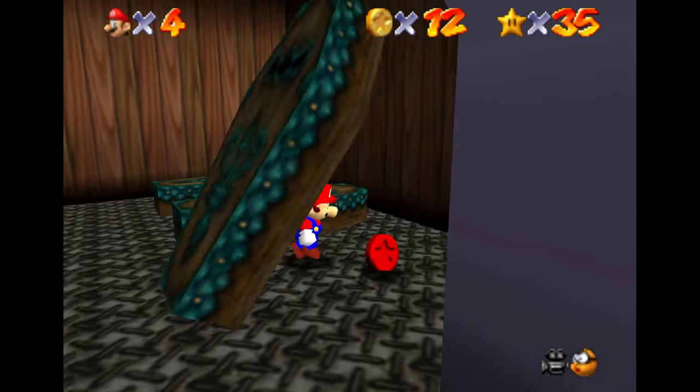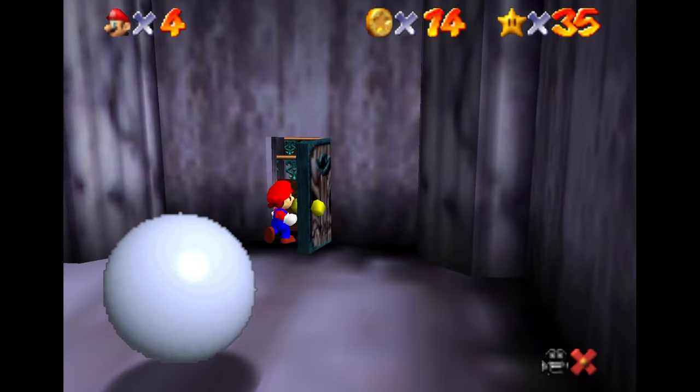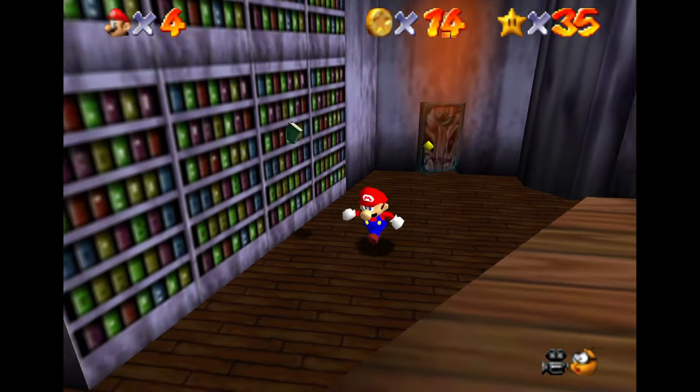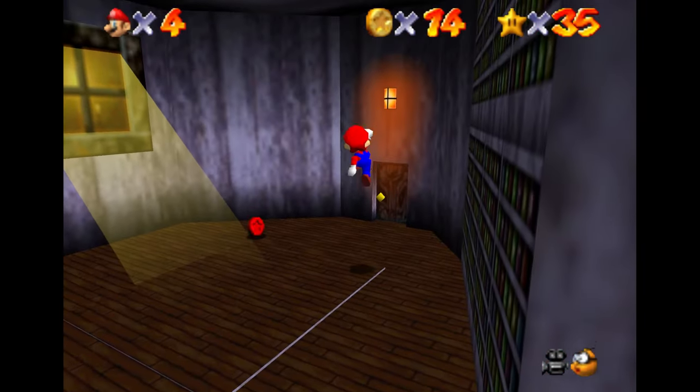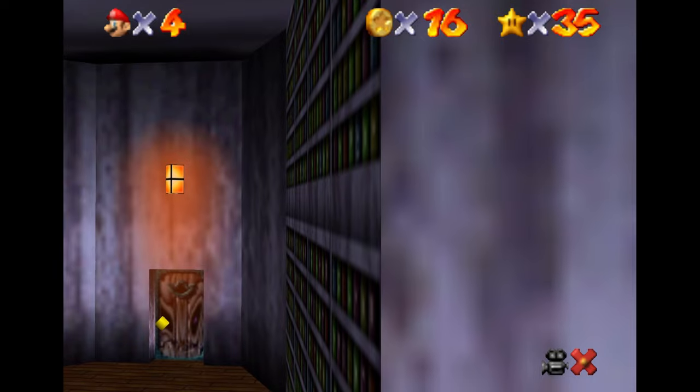Try not to get smashed by the short end versus the long end — I don't know how else to describe that, but I seem to get smashed by the short end more than the long end. And finally, the eighth red coin is going to be in this room here with that trap door on the floor.